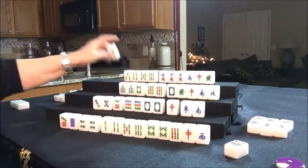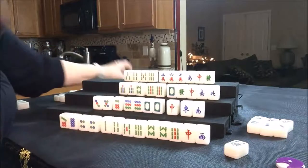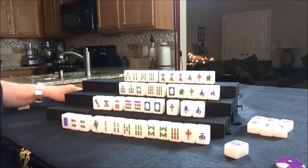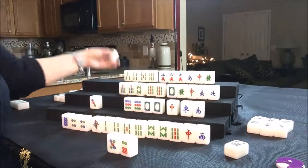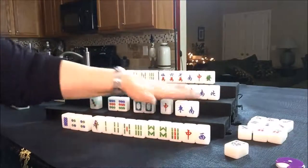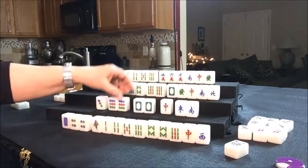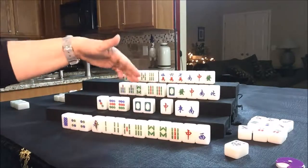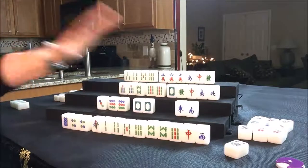We need to get rid of all these Bams because North is committed to cracks. We're going to throw a one Bam. Drawing for East — they got a one Bam. That's a good tile; we need to get them to Bams. We're going to throw a seven dot. We could actually Chow that for South — five, six, seven for South. Let's go ahead and throw the three dot. Actually, we need to plant a pair tile for them.